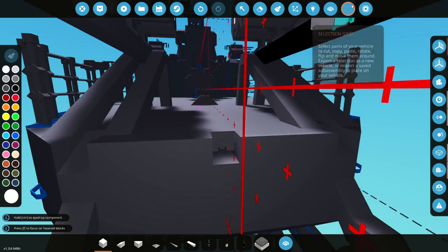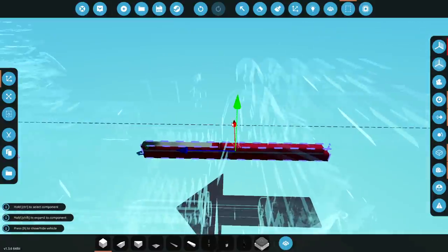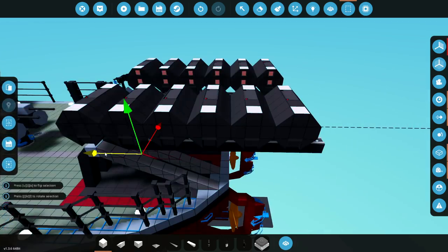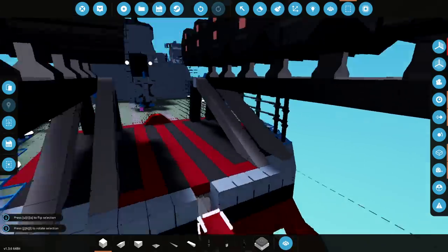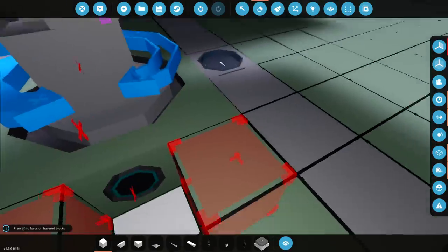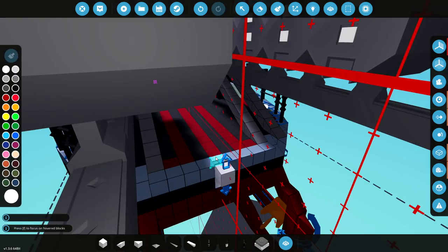We're going to delete this piece and grab this. So clear content from here all the way through to there. I can barely see what's going on here. We're going to lower it down by one. We'll go ahead and cut this and move it all the way out — literally all the way out until we are not touching it anymore. Just like this.